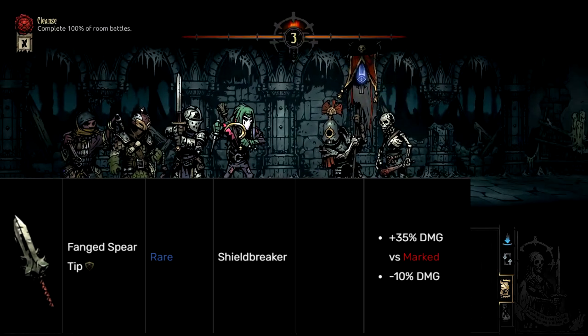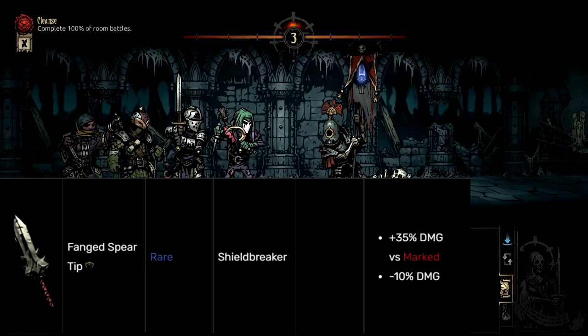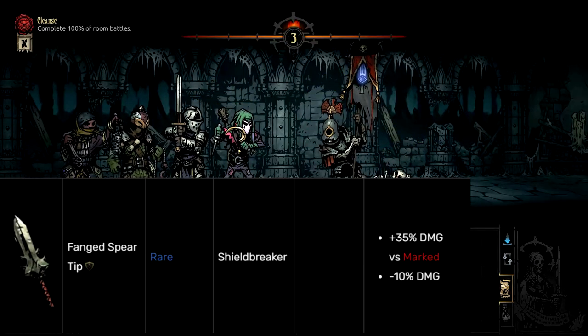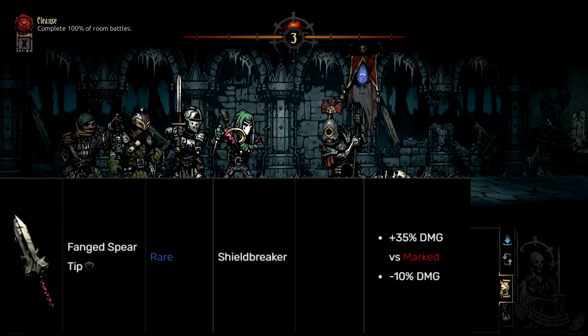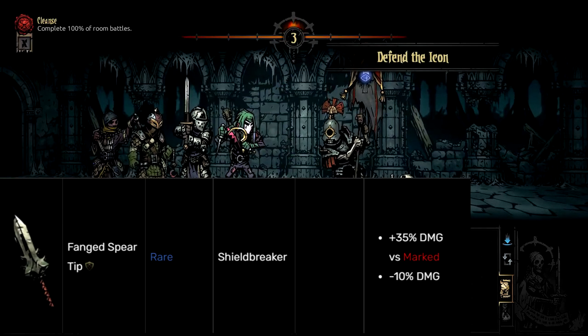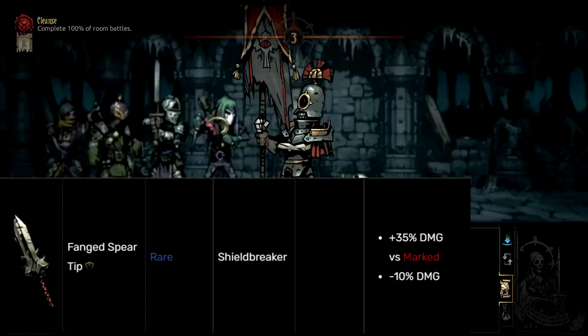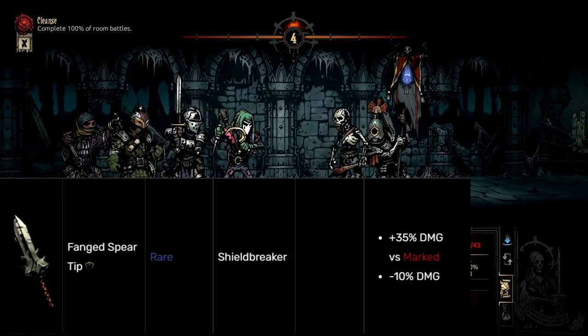You may think, well, it's only a rare trinket — but this is a Shieldbreaker trinket, so it means you have to beat four nightmares to get this. Meaning you're going to be getting this a lot later than most of the very rare trinkets in the game that are boss drops, and you probably won't get it very quickly at all because it's luck-based depending on if you get a nightmare or not. So yeah, Fanged Spear Tip — you're the best of the worst, at least.